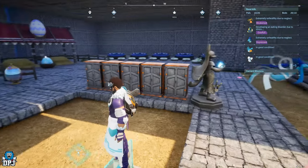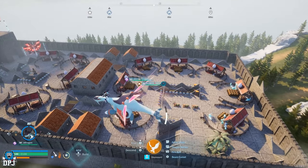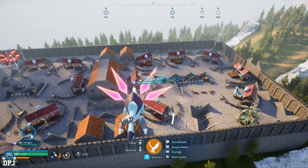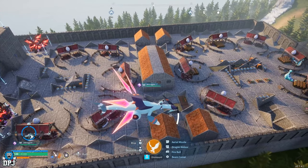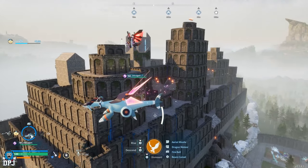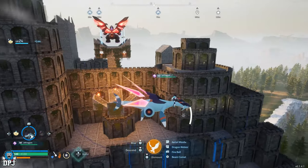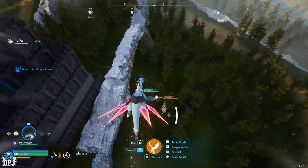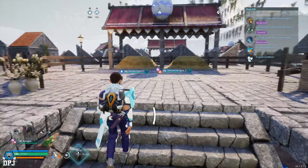My base has changed quite a lot. Originally it was two layers — a bottom and a top — two bases side by side, interconnected. I added a flower bowl for breeding, then changed it into an enormous castle which I kind of loved the look of, even if it was unnecessary. Then I broke the entire castle down, and now look what I'm left with — prepare to rub your eyes, it's so bad.